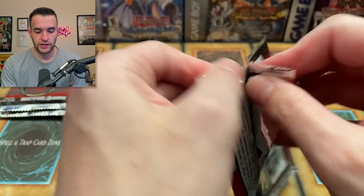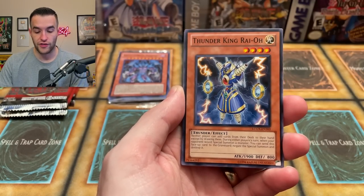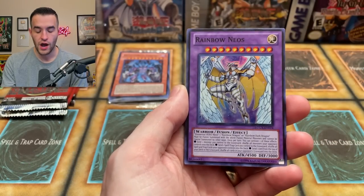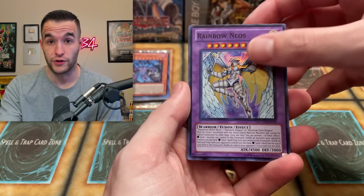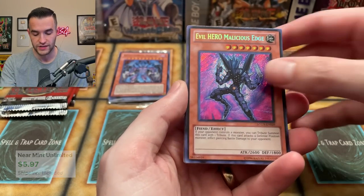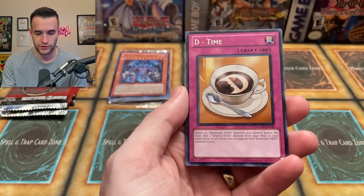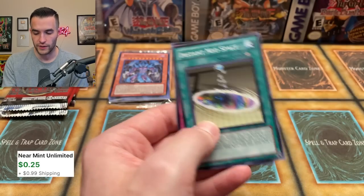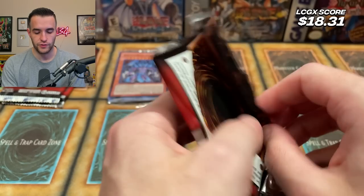Next pack, Legendary Collection 2. We have a Hero Mariner, Thunder King Ryo, Rainbow Neos — this card's worth like six or seven bucks, a very good super rare. Evil Hero Malicious Edge, also pretty decent, secret rare. We have a Crystal Tree — I still don't think this is good even with all the Crystal Beast hype. D-Time, Instant Neospace, and Card Trooper — could be worth something for Edison format. We're doing okay so far.